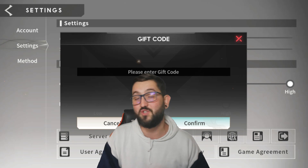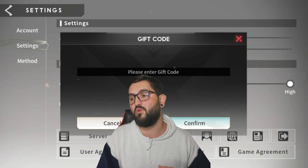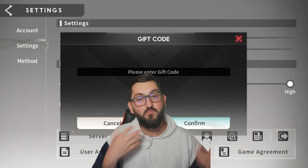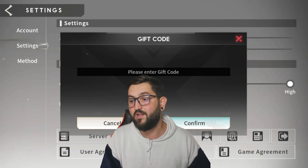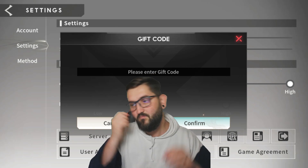Use those codes to power-start your account. When you start a new game you kind of want to keep playing it, so having codes that give you more recruitment cards, more diamonds, and more gold to play with is definitely a good way to do it.